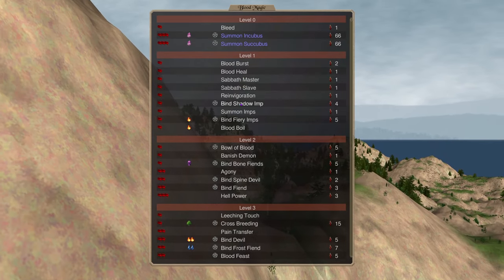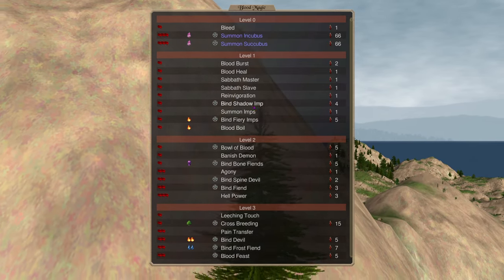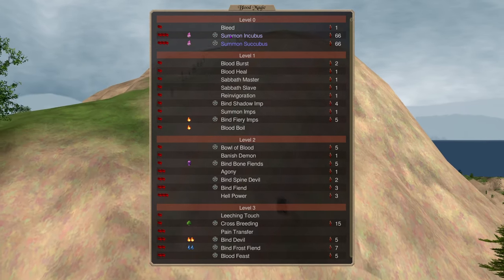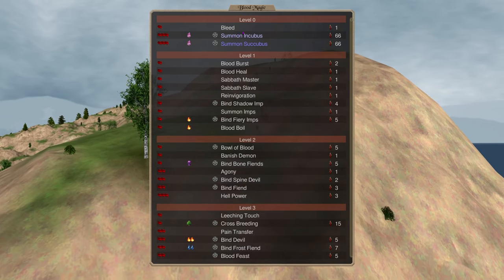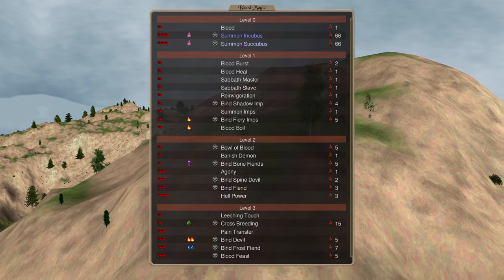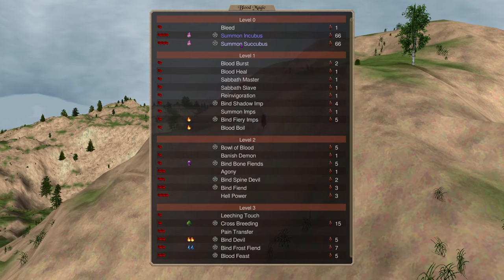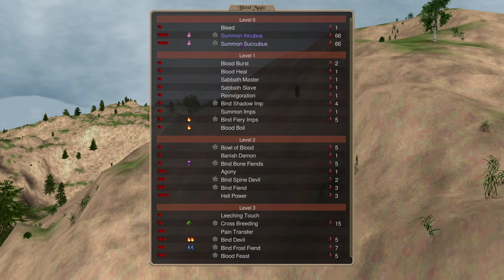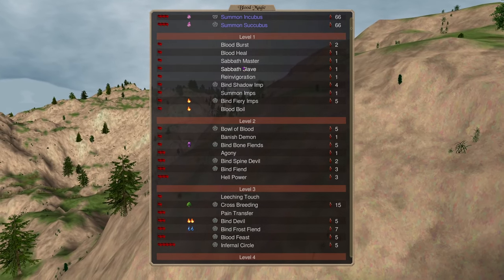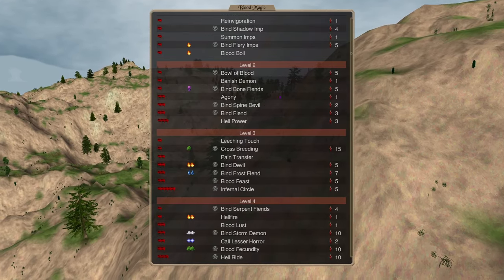In blood magic, Paren gets summon incubus and summon succubus earlier than other nations. I abuse the succubi heavily — they're glamour two mages and excellent at scaling walls. Typical blood spells: sabbath master and sabbath slave. Summoning imps is a great early battle spell. Spine devils are great against cavalry — cavalry run into them and kill themselves with poison.